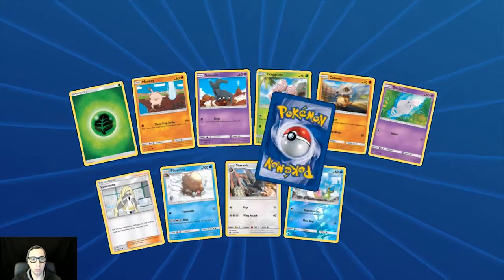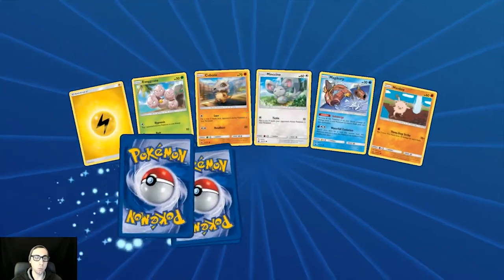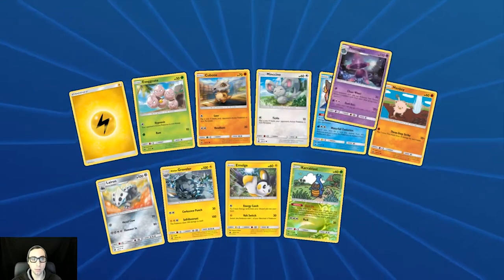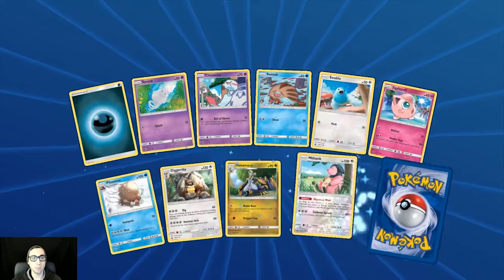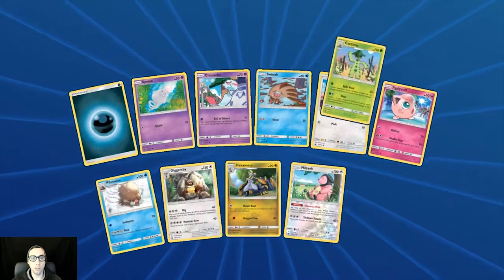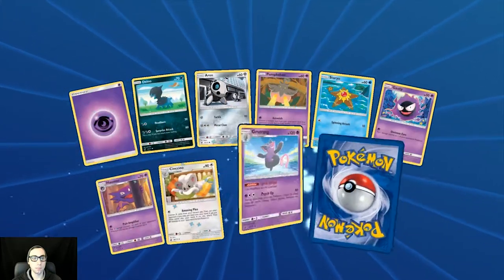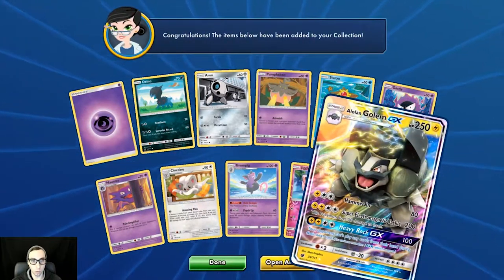Reverse holo Shellos and another Goregeist — so out of almost 20 packs we've only pulled two GXs. Reverse holo Karrablast and this Magius again. Holo Milltank again and Cacturne. Holo Jigglypuff and the Alolan Golem GX.